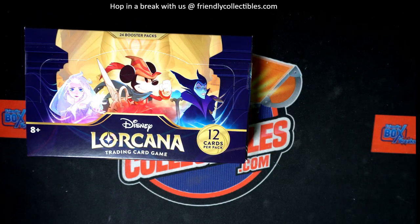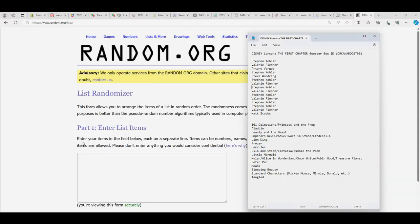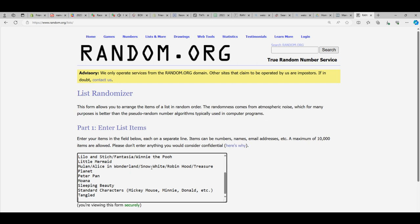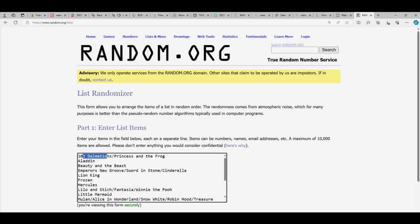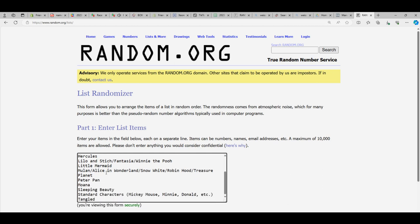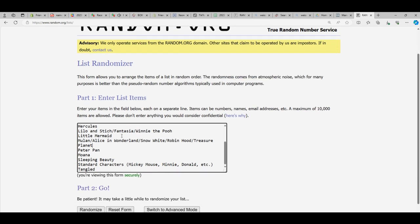This is a Disney Lorcana box break. We're gonna go right over here to random and randomize the themes first. So right here the Disney brands — we've got some combos as you can see, like 101 Dalmatians, Princess and the Frog, Aladdin, Beauty and the Beast, and so on. Combos like Lilo and Stitch, Fantasia, Winnie the Pooh, Mulan, Alice in Wonderland, Snow White, Robin Hood, Treasure — those are all combos. Peter Pan, Sleeping Beauty, and the standard characters Mickey Mouse, Minnie, Donald — there's a separate category for those.